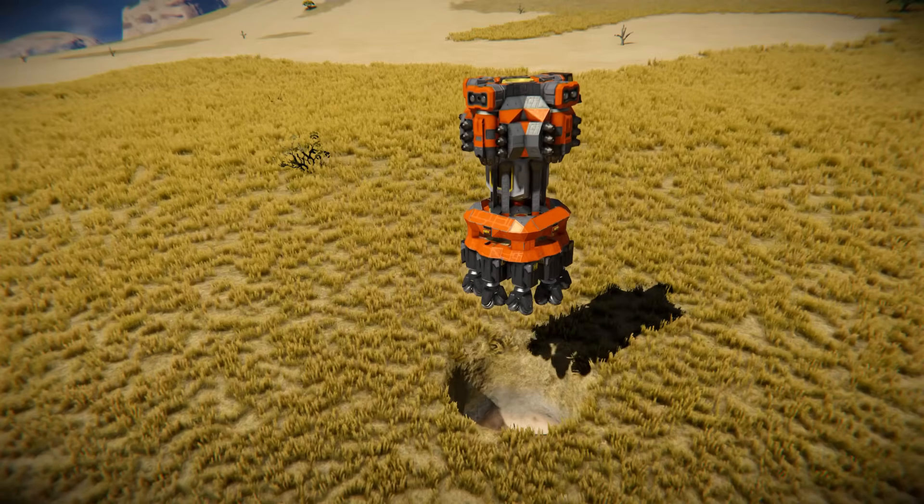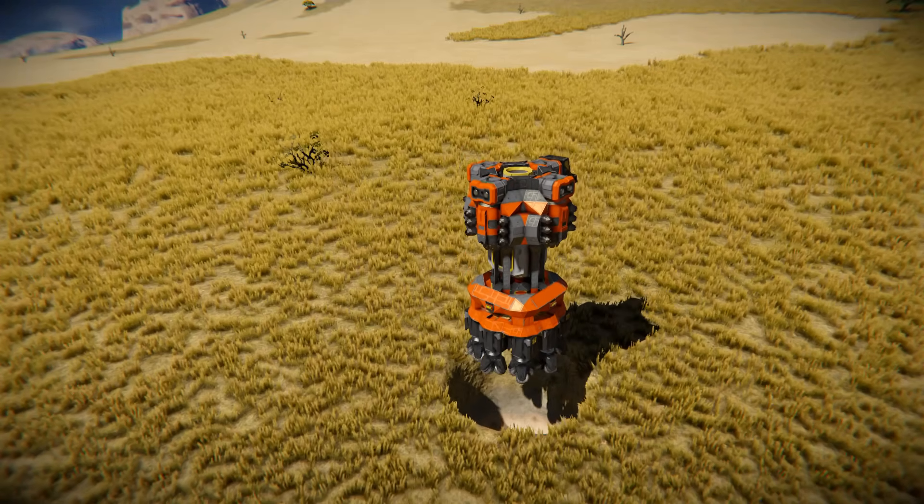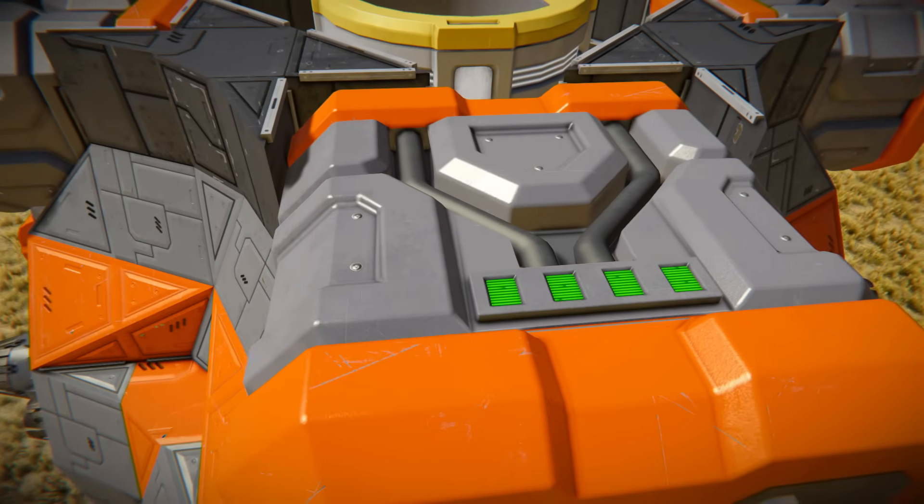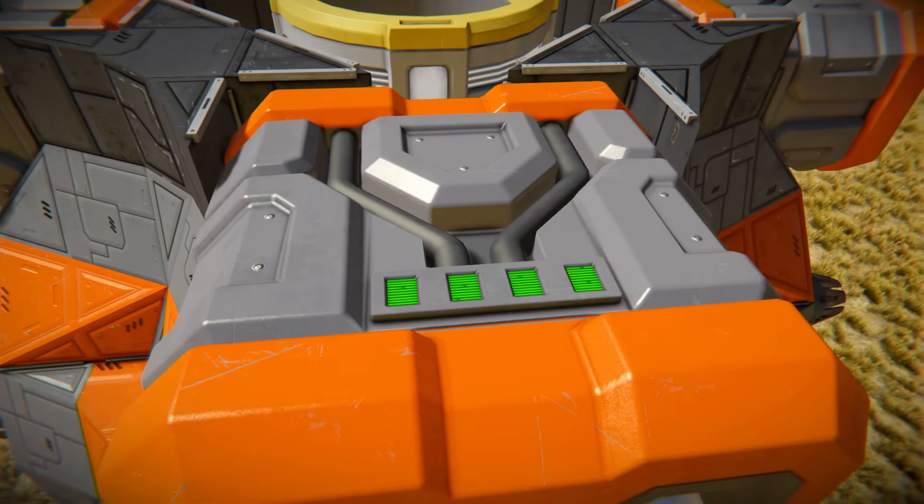Usually for miners we use thrusters, as it is a highly effective solution that makes it easy to move around and get to the precious ore. The downside of using thrusters is huge energy consumption.